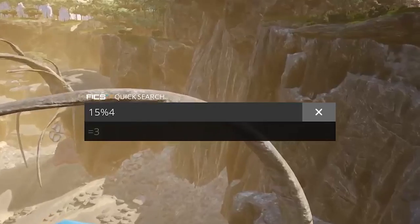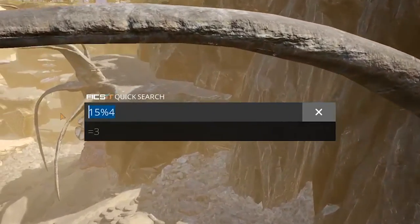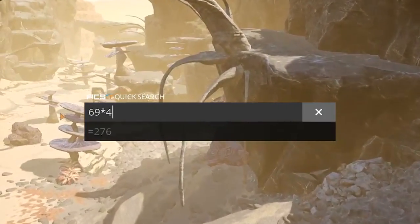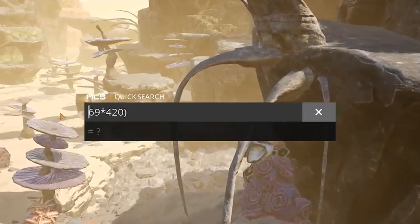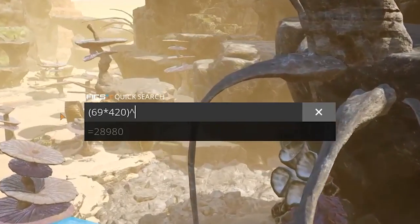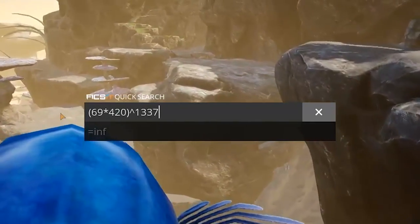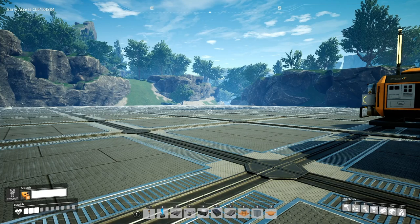So you've got a calculator — I'm going to show you how to use it to plan out your next base. There are some really easy, simple calculations you can run that use each one of these operators to plan out your base, and I'm going to show you how to use this to its best effectiveness in your game of Satisfactory.